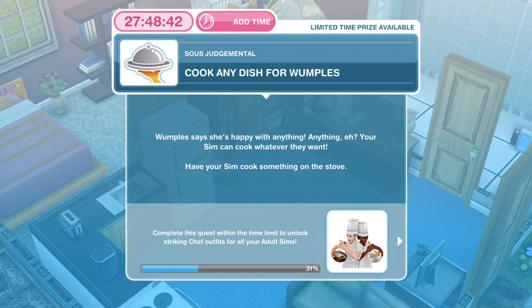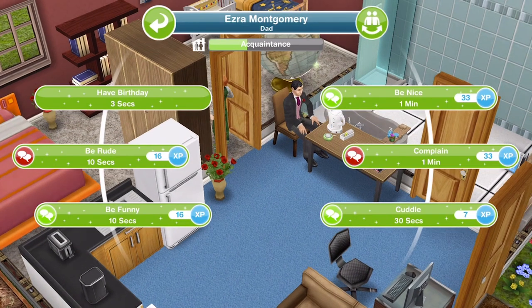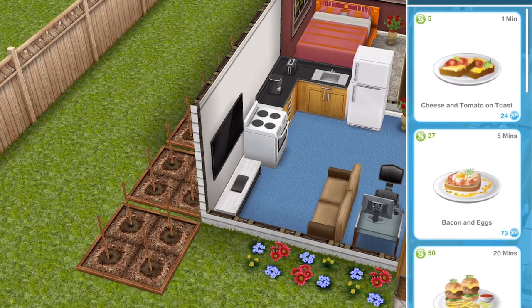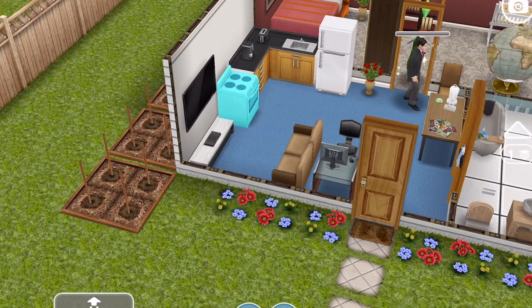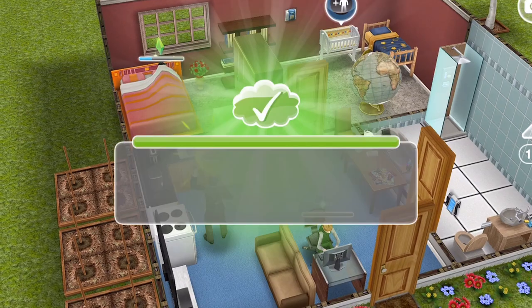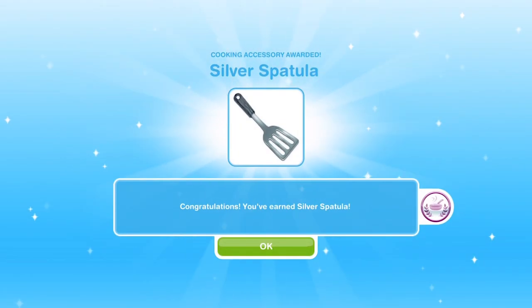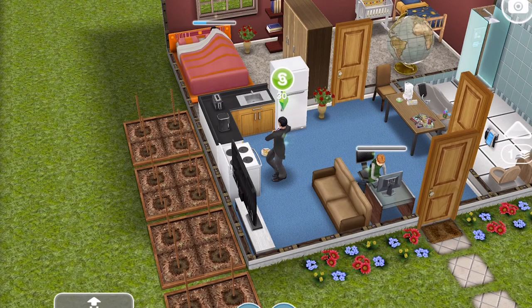Now we need to cook any dish for Wumples. Wumples says she is happy with anything, so your Sim can cook whatever they want. We want to cook the quickest thing — go ahead and cook cheese and tomato on toast for one minute. Once it's finished cooking, just go ahead and click on it and that will be task complete — cook any dish for Wumples.